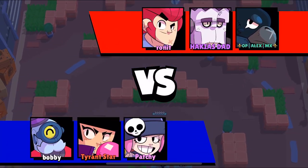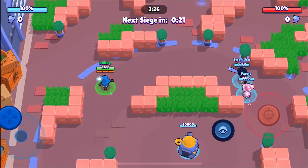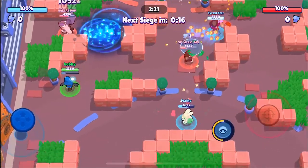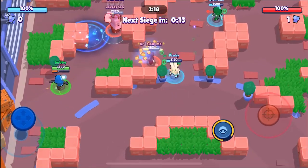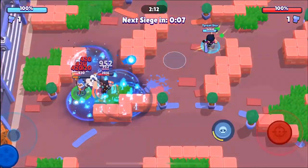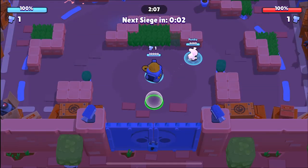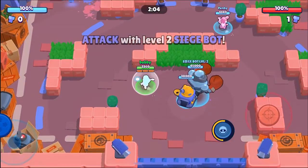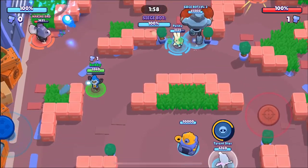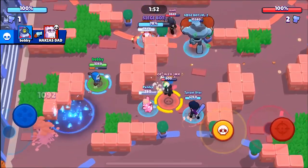Here we go into the third game and we're facing a completely different comp, which is going to be pretty good for testing Barley. I'm super excited to be facing the Frank — hopefully he's on my lane. Perfect. We've already gotten him to about half health. It looks like we're also getting pinched by this Colt — he's going to take us out because we got pinched. We get the first bot, and now with Barley having so much damage per second, I do see the possibility of way more one-pushes.